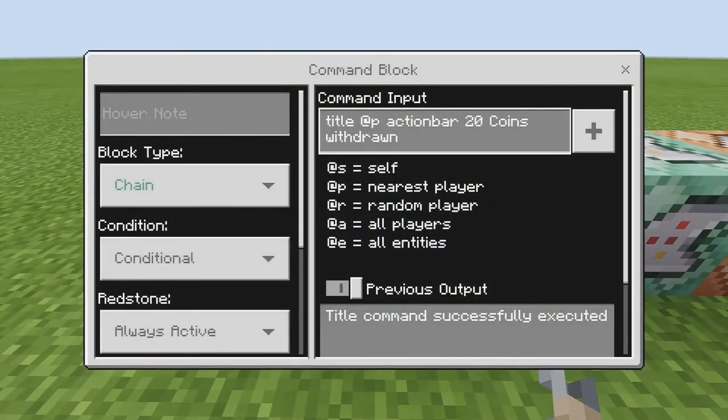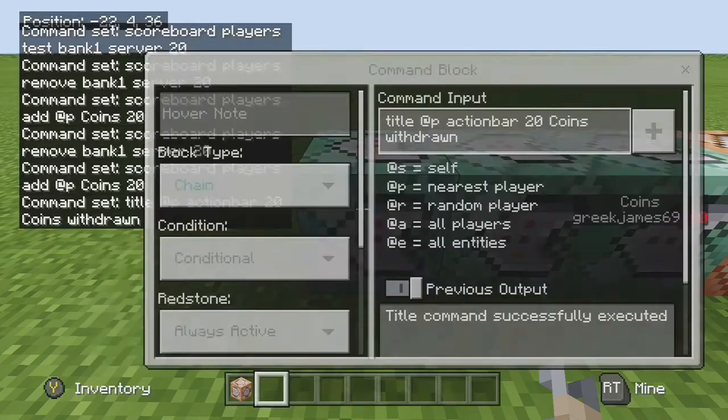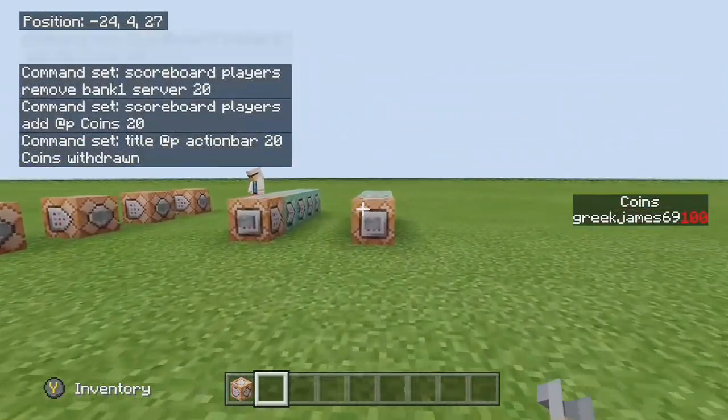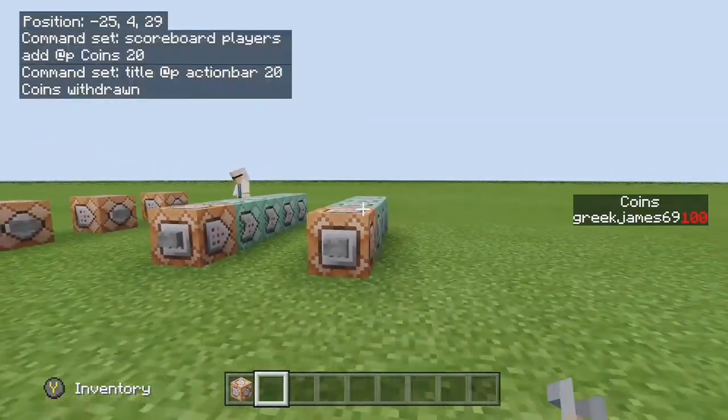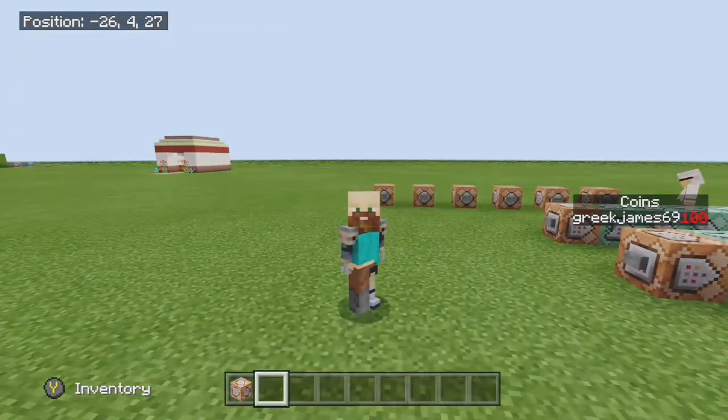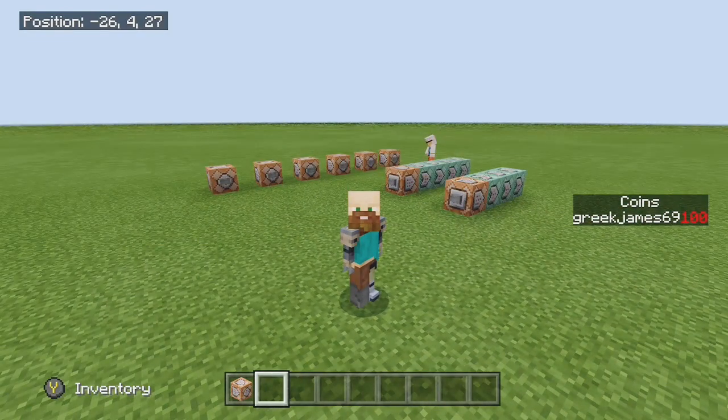Finally, it's chain, conditional, always active: title @p actionbar 20 coins withdrawn — so they know their coins have been withdrawn and everything went through. There we go guys — hopefully that'll help you. I'm sure there are plenty of different ways to set this up in your games. If you liked it, please leave a like and hit that subscribe button. Thank you, bye!